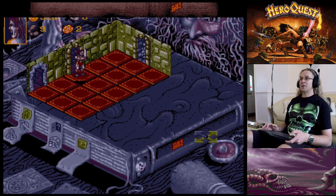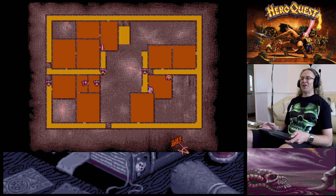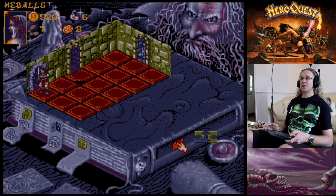Heading back towards the main area. With the Barbarian - if you've got enough money you can buy a toolkit for each character. With some of these quests you end up just dying, so sometimes you need to go back to previous quests to find more gold, buy better weapons or armor, and then come back to that harder quest.